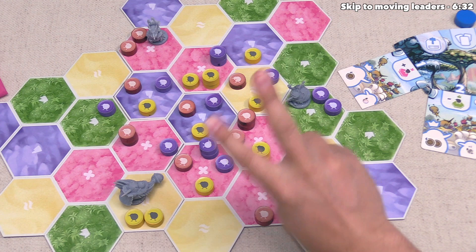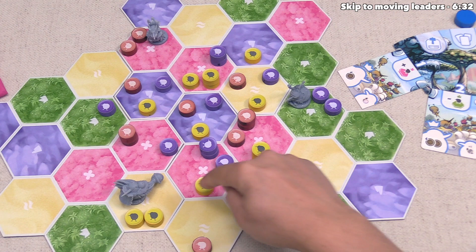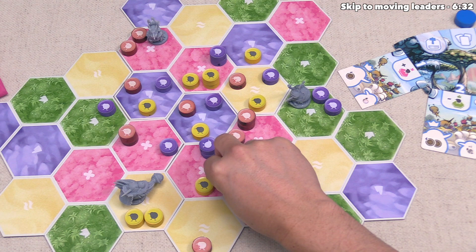You can push your opponent's kiwis or your own. Since this is a size two and there are just size one kiwis in this region, we can do up to two pushes. For the first push, let's push this red kiwi out of this zone and down over there. For the second push, we can move this yellow kiwi out or move our own kiwi over — and I think that is what I want to do.